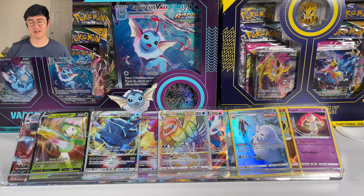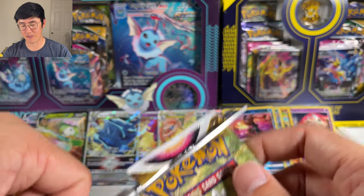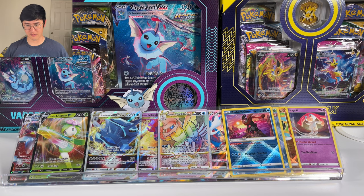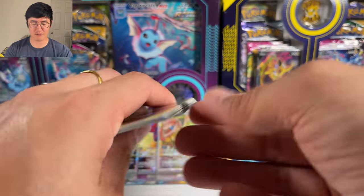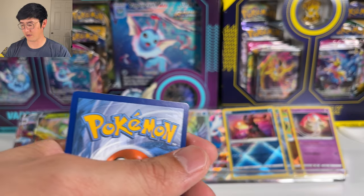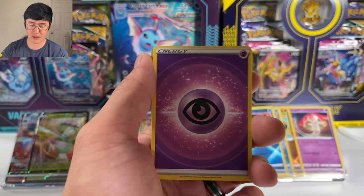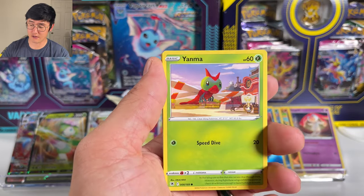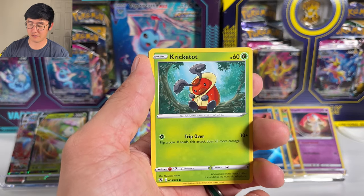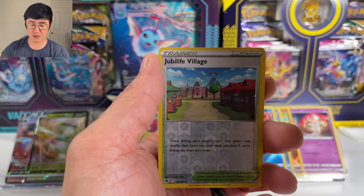I remember Neo Destiny being 3.99 a pack. We would buy a couple packs and I remember pulling a Tyranitar and I was ecstatic. It was so much fun back in the day — just enough money to try your luck. Nowadays the opening excitement is still there, but these cards are meant for kids, and the survivability of the market will depend on each generation and how they engage with it.